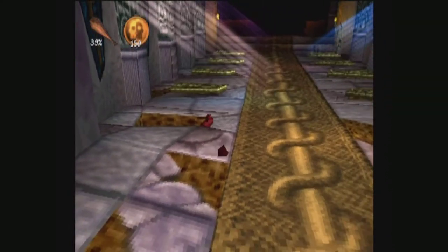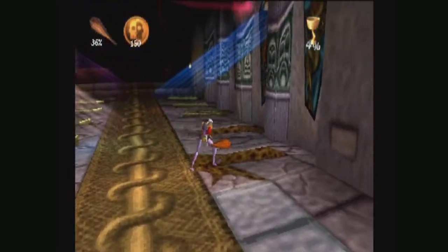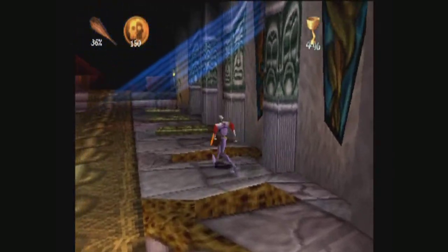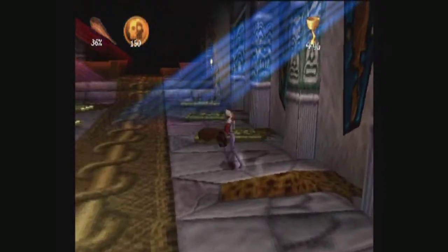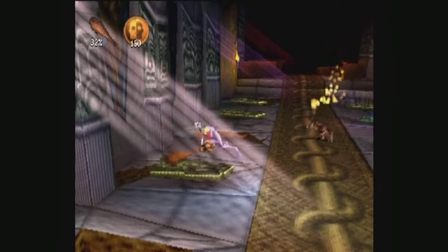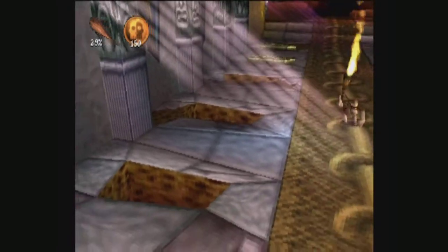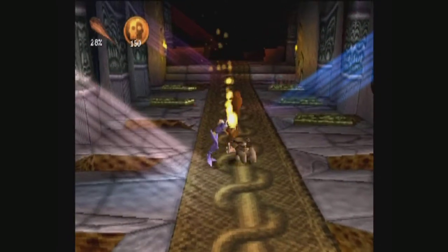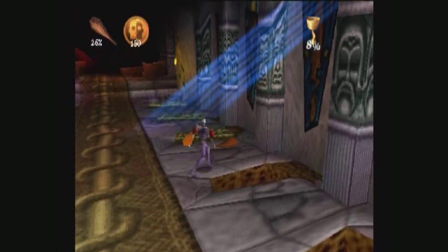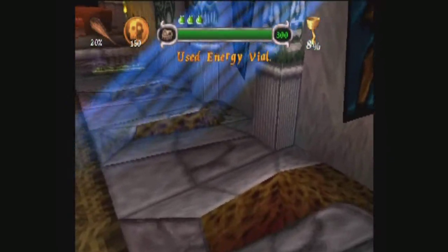He's in these side crypts here. There are imps, but there's also money and such. It's quite wise to smash these. One of them, I believe, has the hidden passage kind of place, which we'll need to get into in a bit. But for now, we should smash all of them. Take that, you stupid imp. Smash into a bulb. I hate imps. Energy vial.